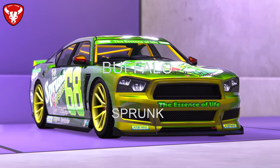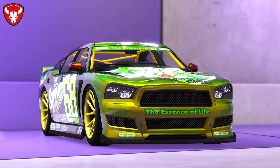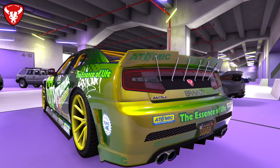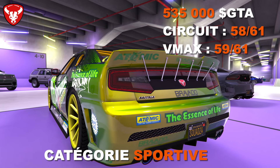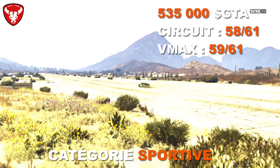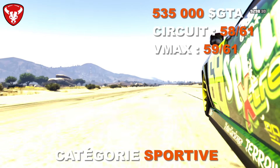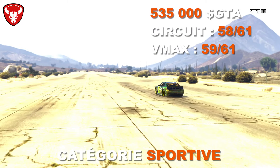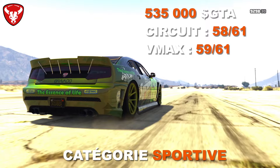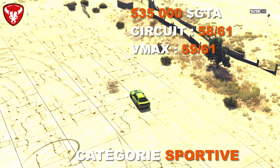La Bravado Buffalo Sprunk, comme la Gauntlet Redwood, était offerte aux joueurs revenant de la PS3 vers la PS4. Elle coûte maintenant 530 000 dollars. Basée sur la Buffalo S, elle est pourtant moins performante : 58ème sur 61 en circuit et 59ème sur 61 en VMAX — des perfs moins bonnes que la Buffalo S alors qu'elle est censée être une version course, ce qui est assez étrange.